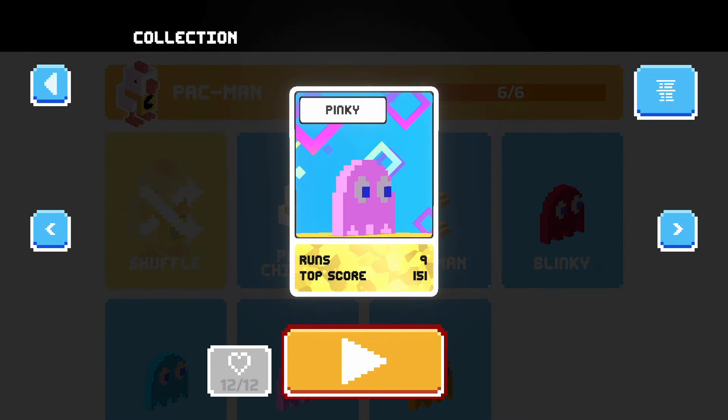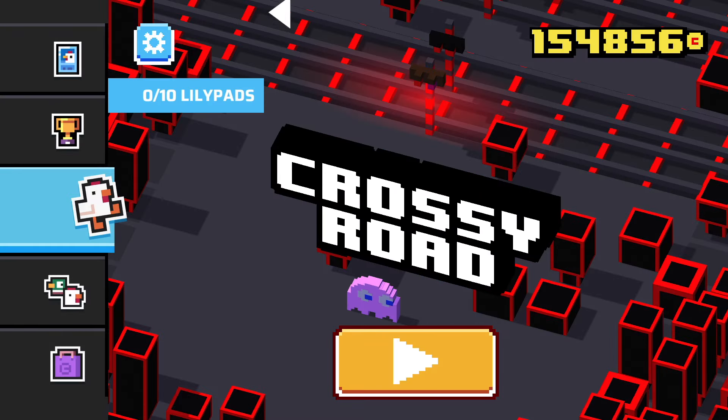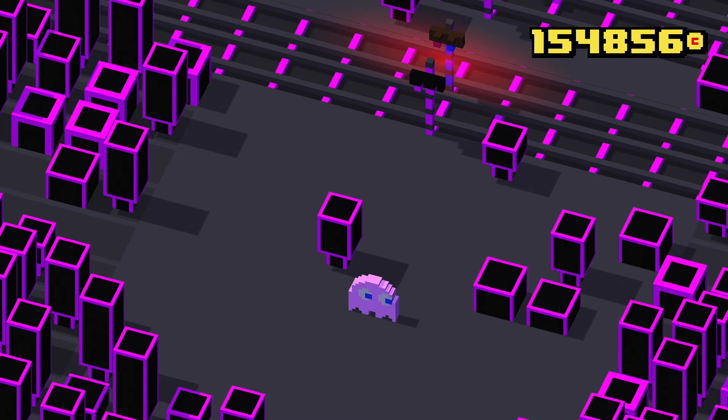This is Pinky, one of the four ghosts in Pac-Man. And in Crossy Road, Pinky is pretty good at completing the lily pad quest.